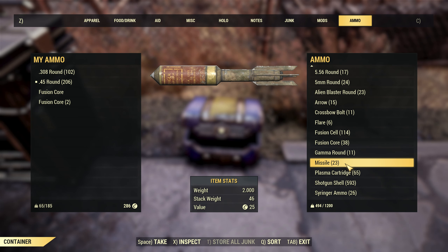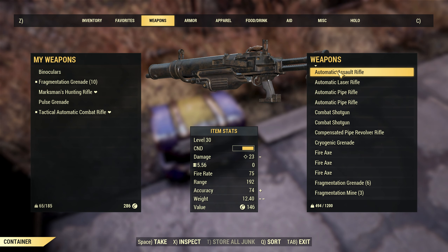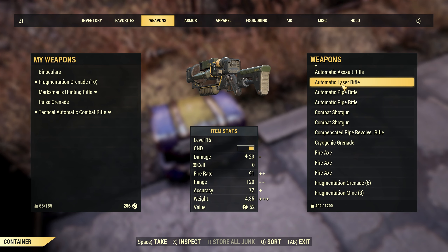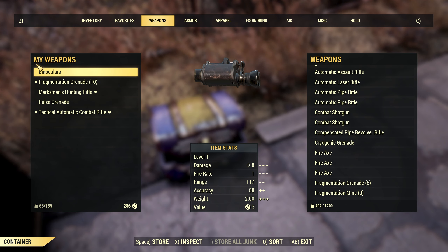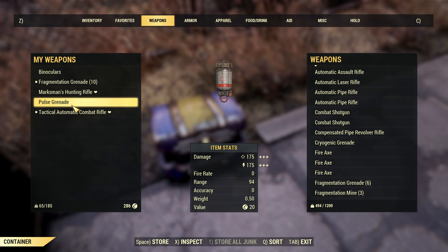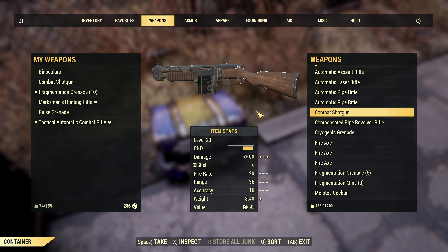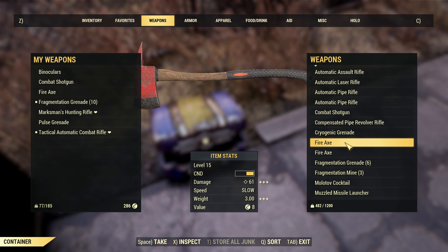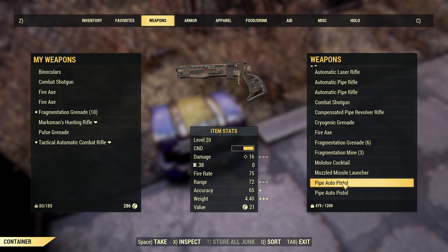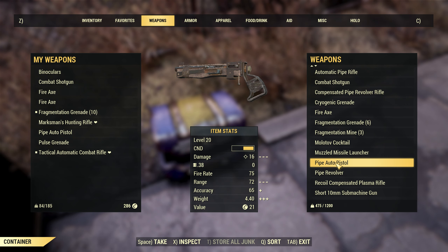Lots of missiles from farming those guys, lots of shotgun shells too. I want to take out a couple weapons and see what I can do as far as modifying them. The laser rifle's kind of underwhelming at this point — 23 damage automatic versus 28 damage. I think we stick with the combat rifle for now. I have a couple combat shotguns here I can scrap. A couple fire axes we can scrap too. I have numerous pipe auto pistols — I think I already have a pipe auto rifle, automatic pipe rifle level 20.